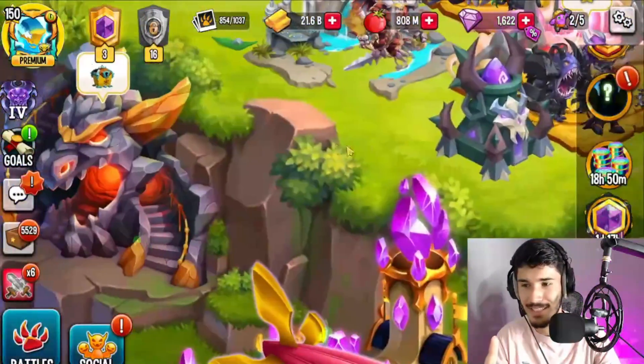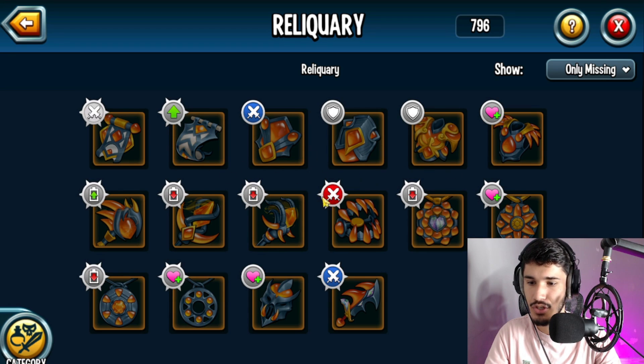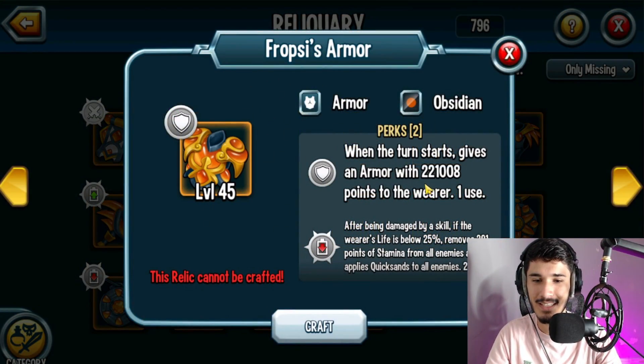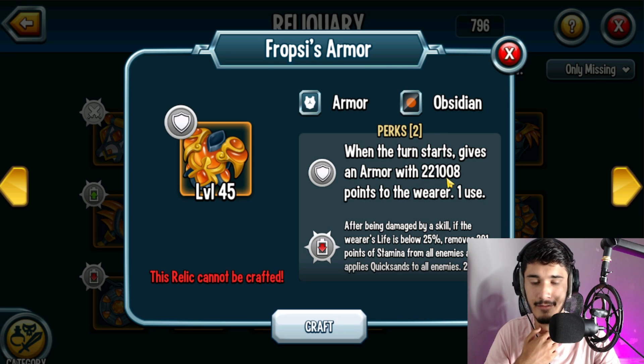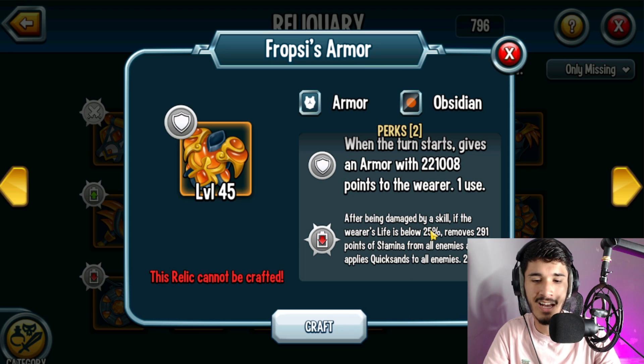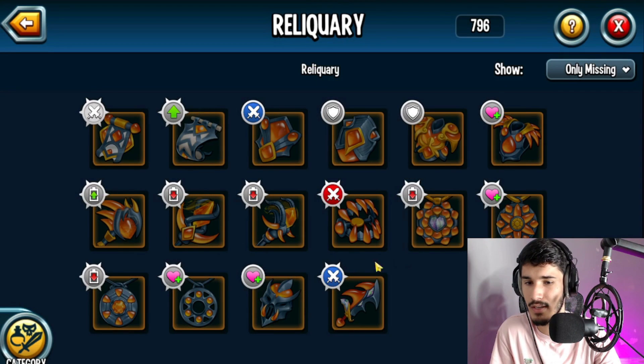Actually there is a way to check — if you head over to the Relicary and go to Obsidians, Froxie's armor is right next to the Cleric's armor. At level 45 it gives 221,000 armor — so that's the first perk. The second perk: after being damaged by a skill, if the wearer's life is below 25% it removes stamina from all enemies and applies quicksand. Quicksand is pretty good against monsters, but that 25% threshold is not great in my opinion — at that point you might as well just eliminate the enemy. So I'm not really a huge fan of the second perk.